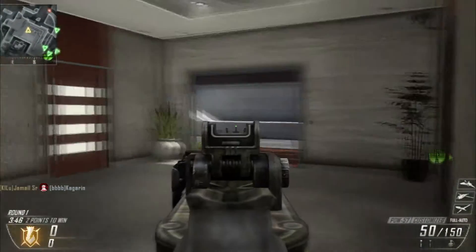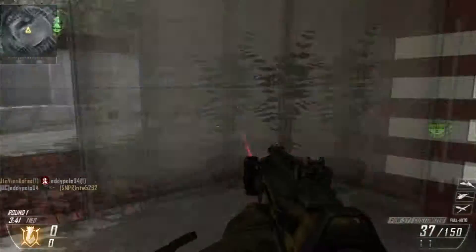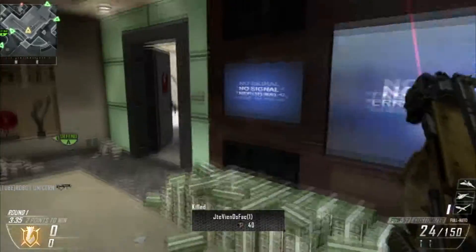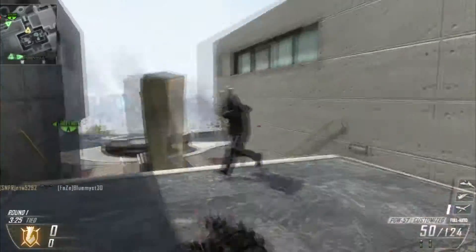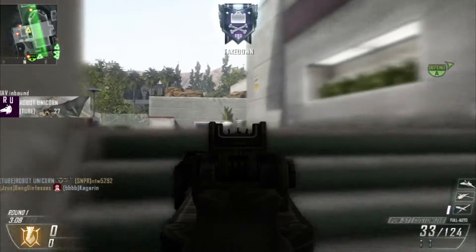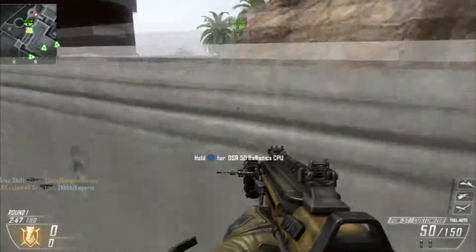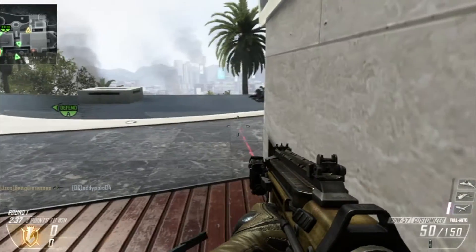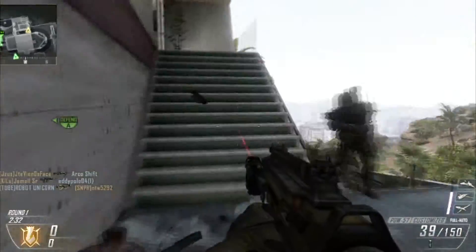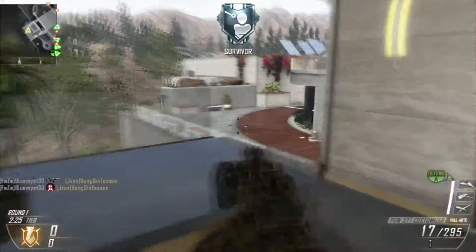So right now we're going to be talking about paying attention to the mini-map and paying attention to the skull icons that come up on your screen. Since most of us play core, we have the ability to use the heads-up display and the mini-map. Now the heads-up display is really useful — especially when there's UAVs in the air and since most people don't run silencers all the time, there's always red dots on the screen. By using those red dots you can tactically position yourself to kill the enemy, get behind them, and flank them without them knowing you're there.